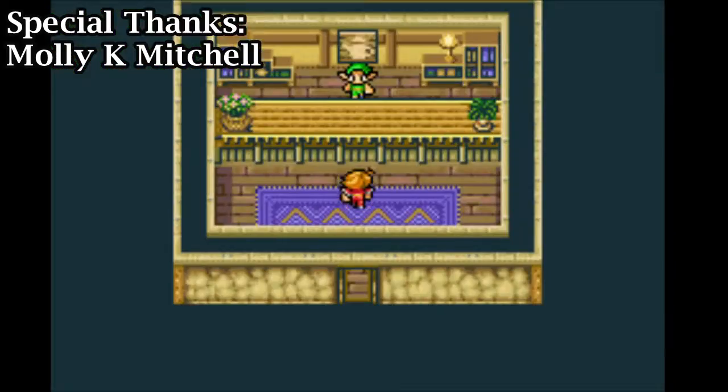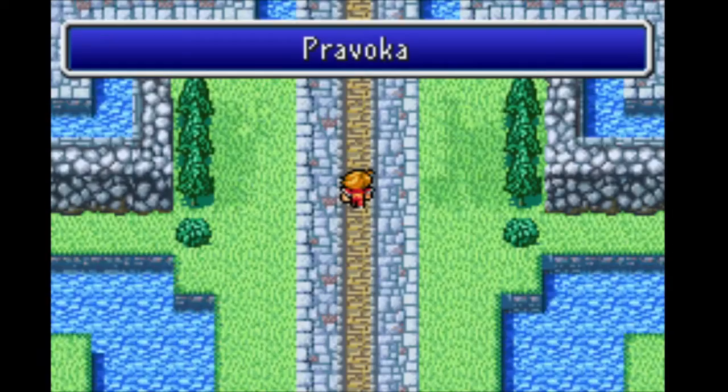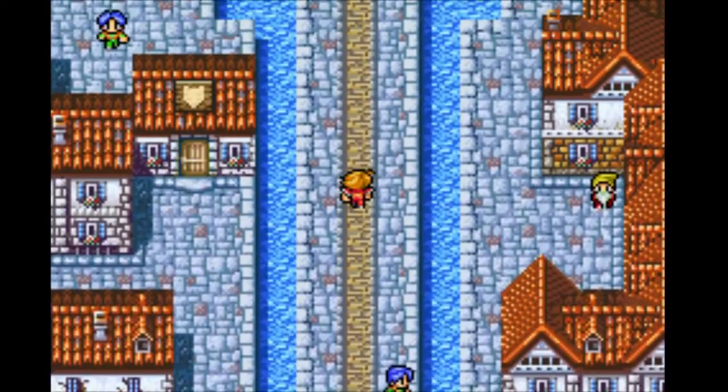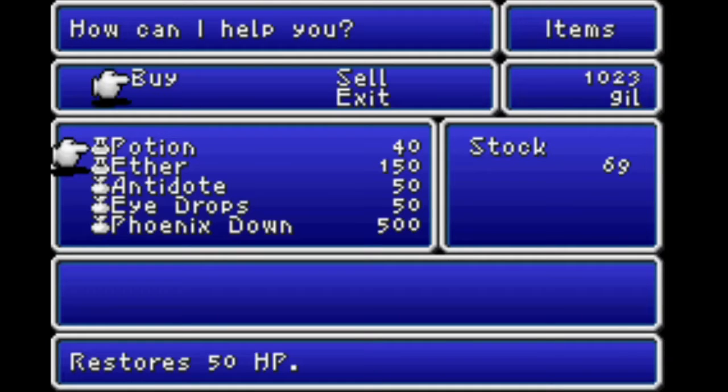Before moving on, you might want to go to Elfheim and stock up on gold needles, as being stoned isn't cool. Then, if you're using any mages at all, you might also want to go back to Provoka to buy some ethers, as the spells you just bought cost a lot of MP, and where you're going next, you won't be able to use a tent for a while.